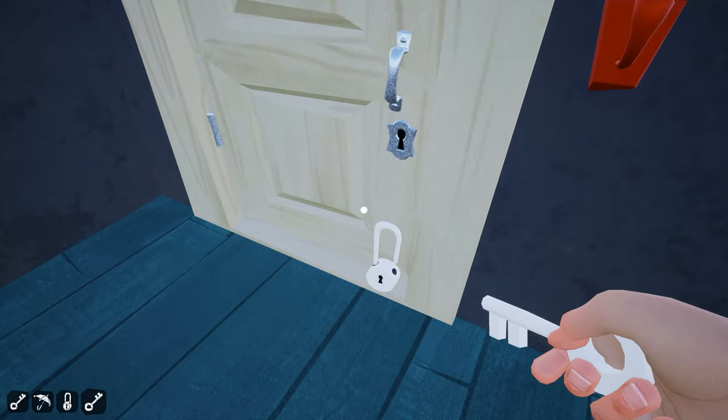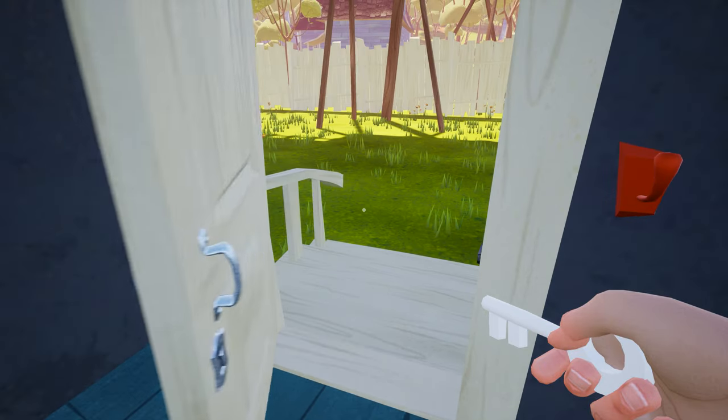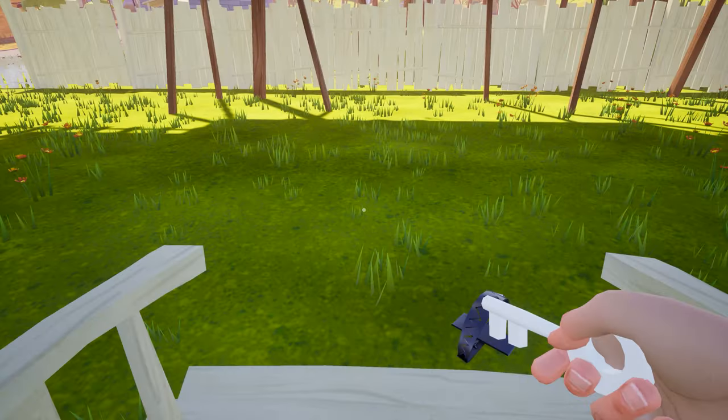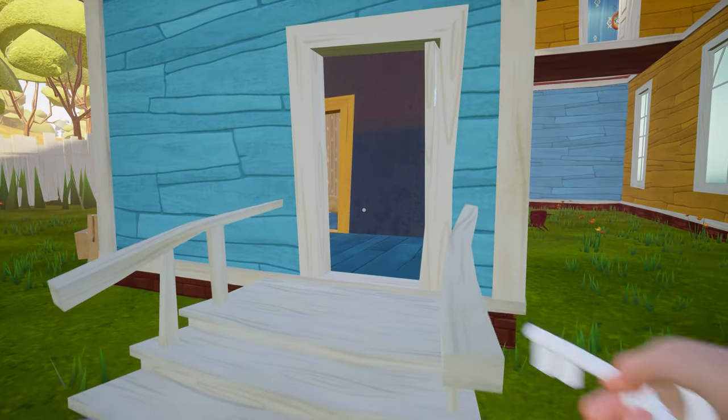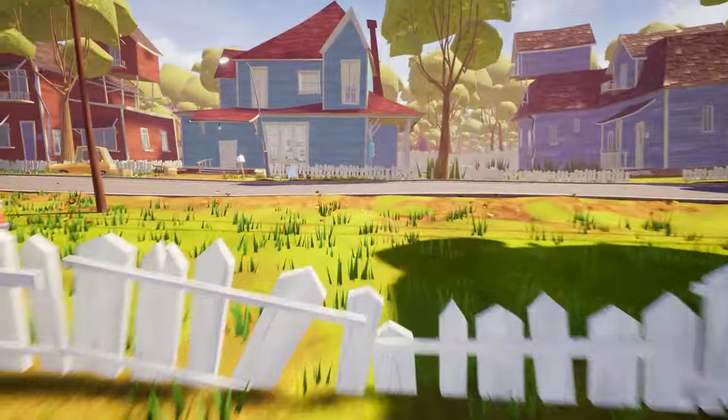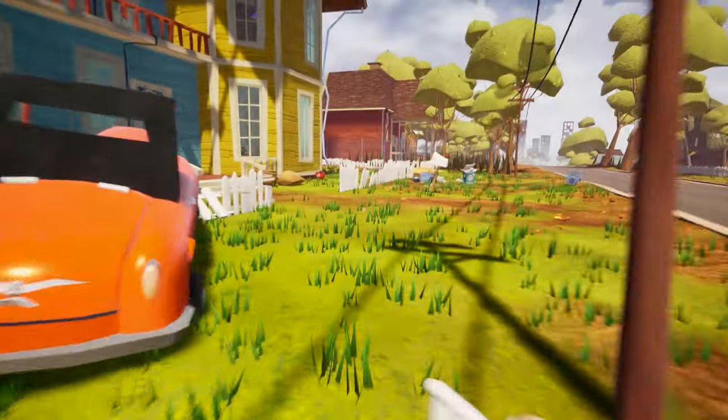Finally we have the push ability, and now we also have access to this silver key to unlock the silver lock. This will give you a new shortcut to enter or exit from the neighbor's house. Now we have the push ability and I am looking for the neighbor to use my push power.